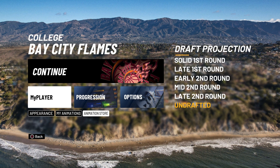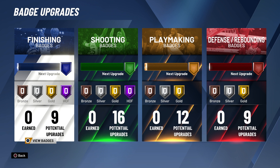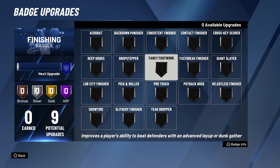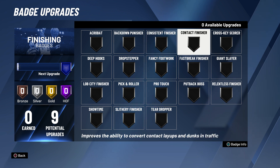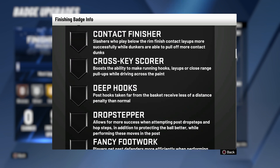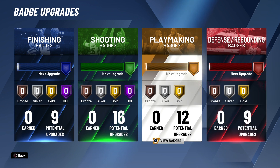You have the animation store right there, this is the progression, you have the badges. As far as with the badges, however, I have no badges — defensive, rebounding, playmaking, shooting, badge finishing. I have no badges. There's a potential upgrade. Now these are finishing badges: finishing at the rim, dunking, layup, put back boss, relentless finisher. These are badges that I can get. This is the badge info — you can see pro touch and all the badges right here for the finisher. Got 12 potential badges: 12, 9, 16, and 9.